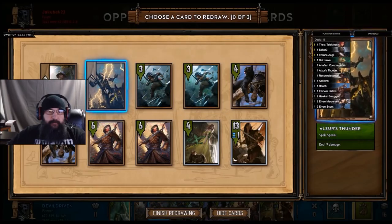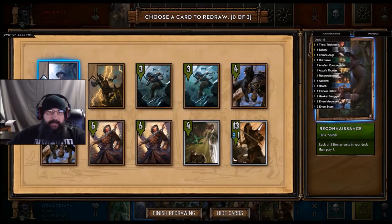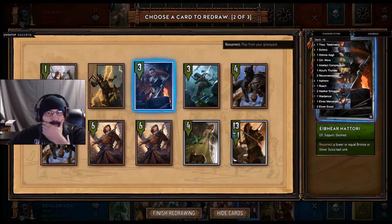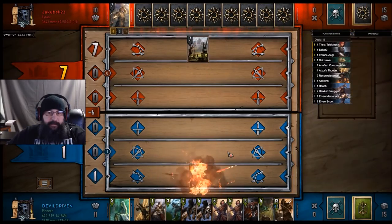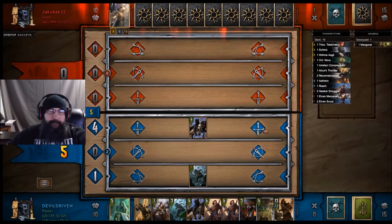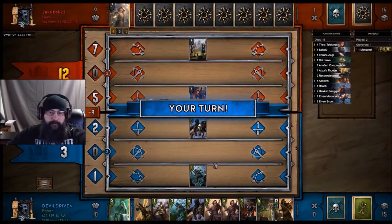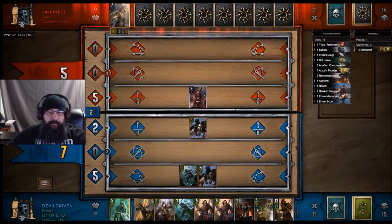We got to get rid of one of these. We can keep a Lightning in hand, drop one of these. I think we keep it — we got double answers here, so that's no big deal. There's one. He could still get a huge swing with Mangonel Division — you all will pay. We got answers for two, we got answers for three if he has it.